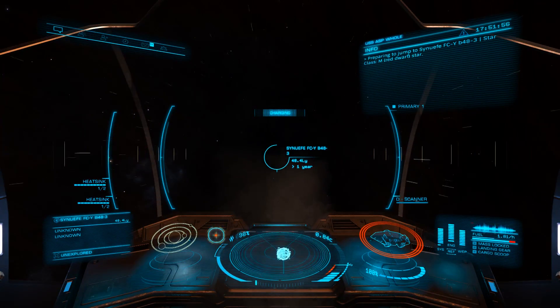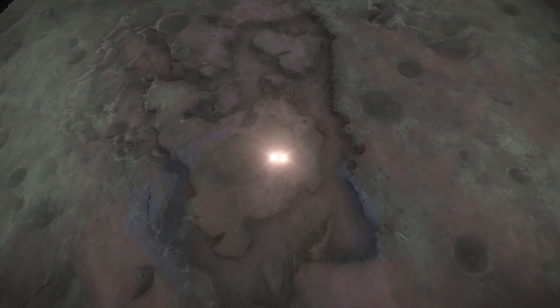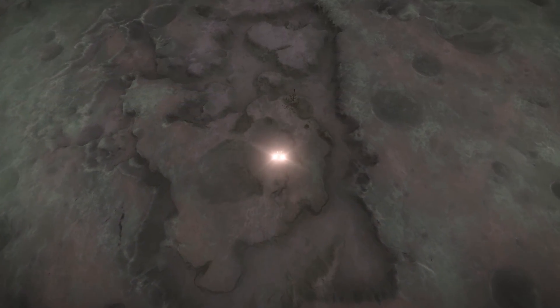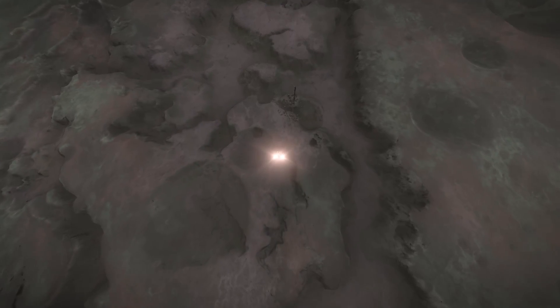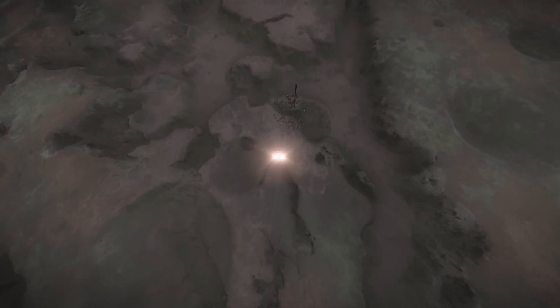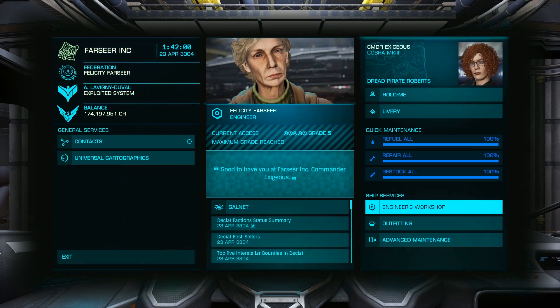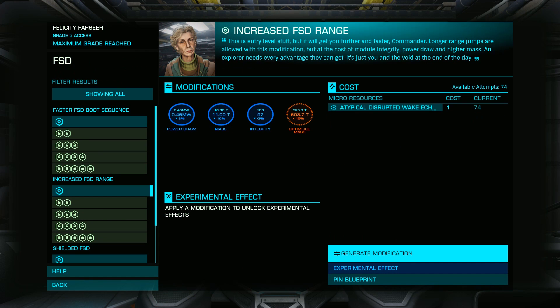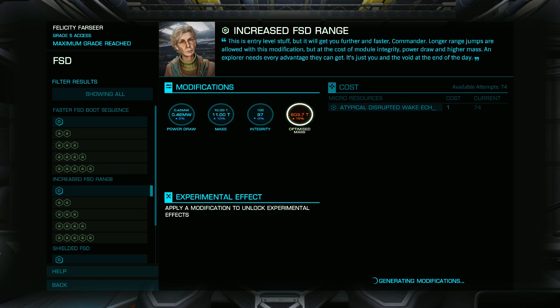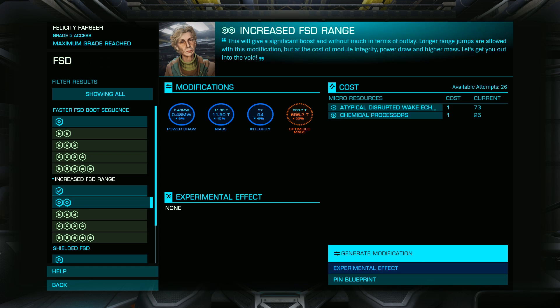Now that you have everything you need, it's time to head to the engineer to actually upgrade your module. Remember, you don't necessarily have to upgrade a module all the way to grade 5 — even a lower-grade module can make a big difference. When you're ready, head to the appropriate engineer's base, open Starport Services, and choose Engineer's Workshop. Now you'll be able to select the module you'd like to upgrade and begin your rolls.